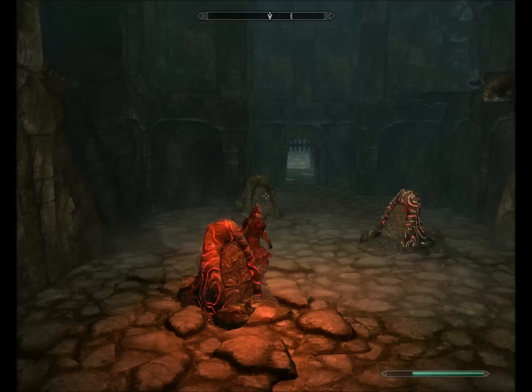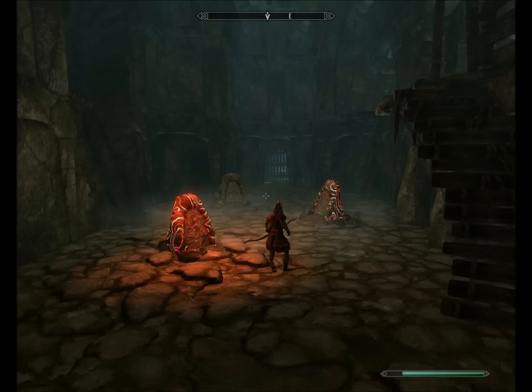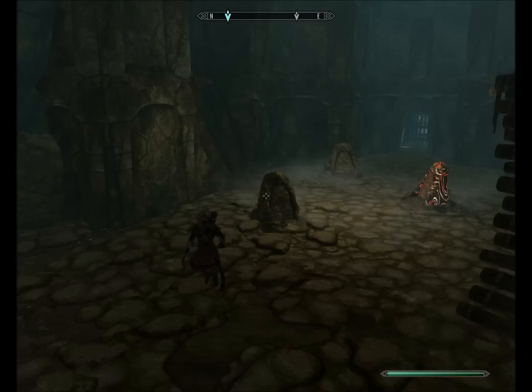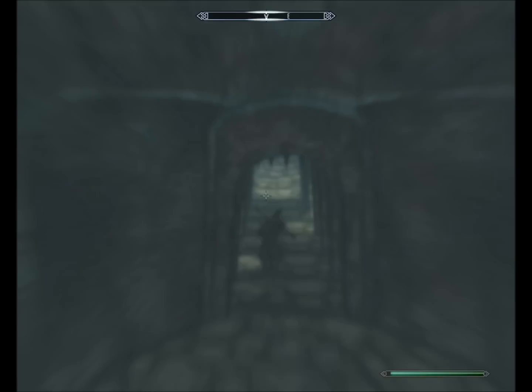So all you have to do is you've got to make sure you do them in a row, let them clear out, and go to your Shouts and do the Whirlwind Sprint. Get a little head start, make sure they're all closed first, go up — one, two, three — and twice.